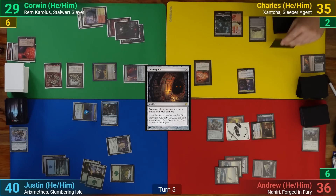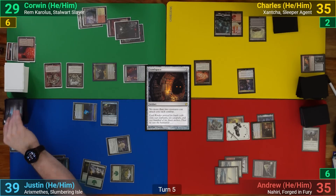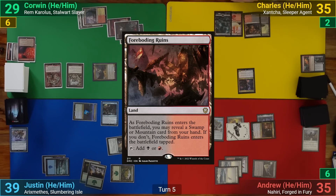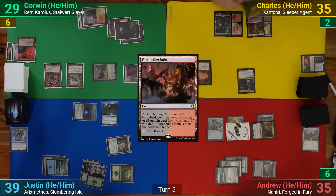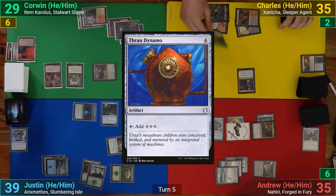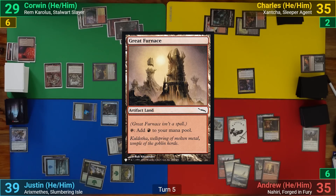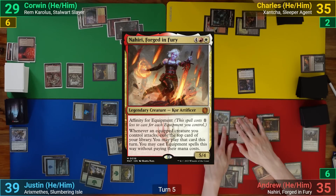On Charles's upkeep the Crusader triggers — we each draw one and lose one — and Charles draws for turn. He plays Foreboding Ruins revealing a Swamp and then casts Thran Dynamo. He passes. I draw and play Great Furnace, then cast Nahiri and go to combat.